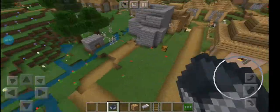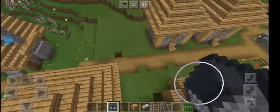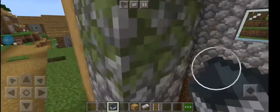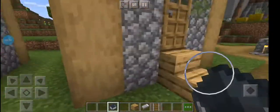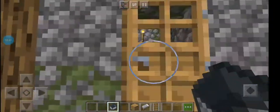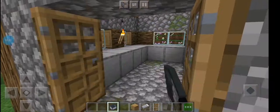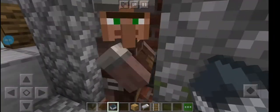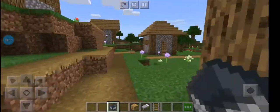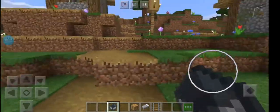Oh yeah, this is the water stream I made. Once you fall in the water you go all the way over there. What's in these houses? I made a trap in this one. No chests. I really just don't know how to craft. Get out of there! This village has nothing unless there's a blacksmith.